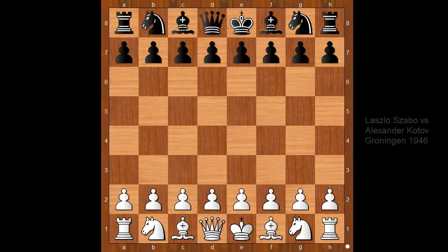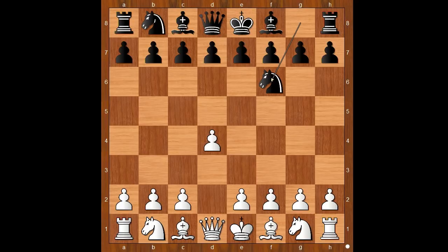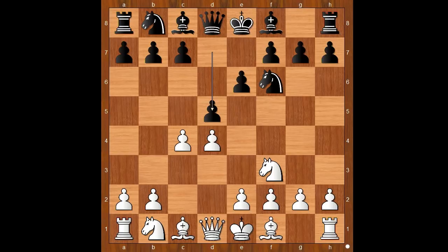Zabo had white pieces and he started with d4. Kotov played Nf6, c4, e6, Nf3, d5, so we have the Queen's Gambit.